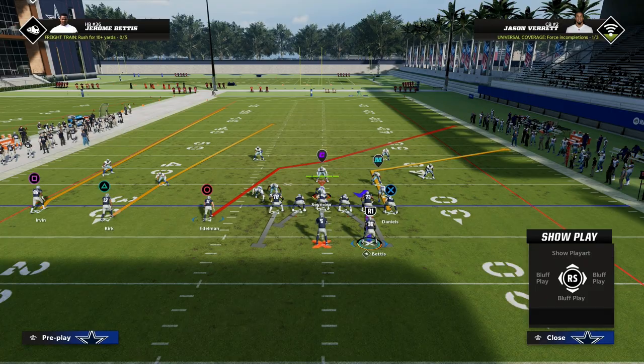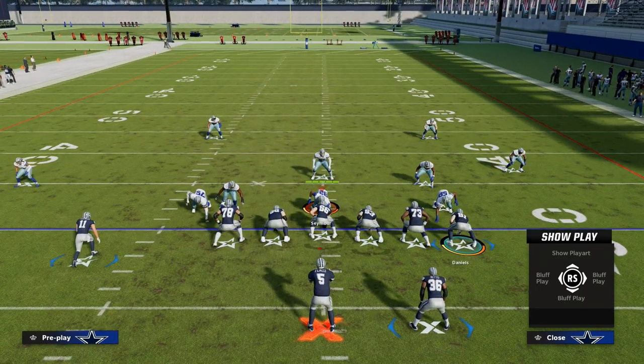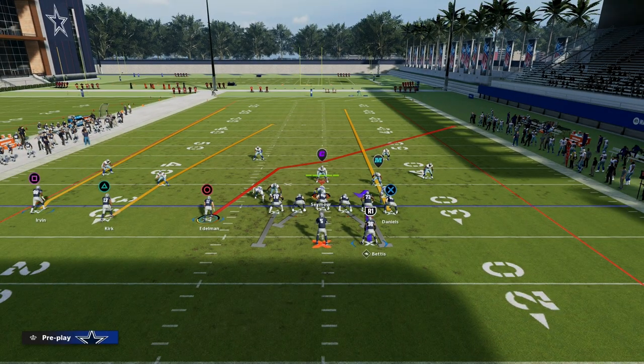Let's talk about the seams. If we want to attack the seams, we can utilize two key players, and we can actually utilize the tight end as well. What I would recommend is streaking the tight end — I think this is a really good setup for attacking the seam area of the field.